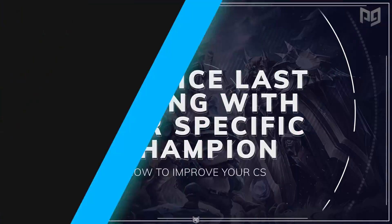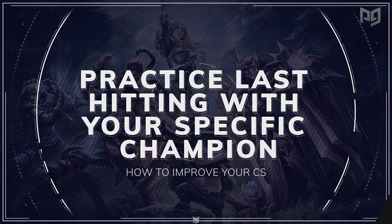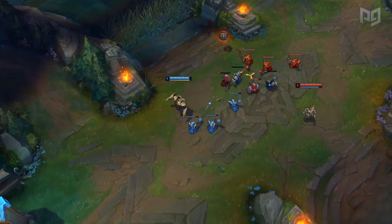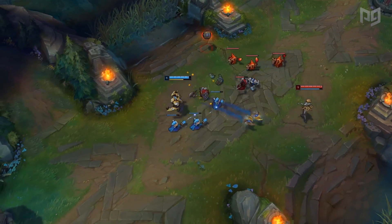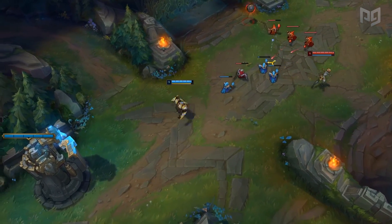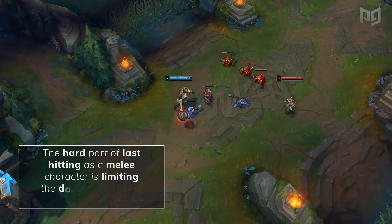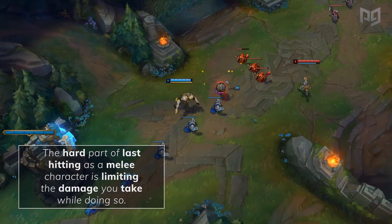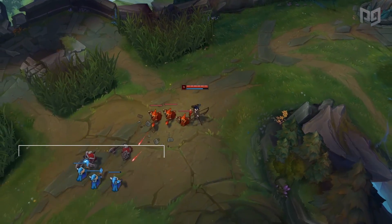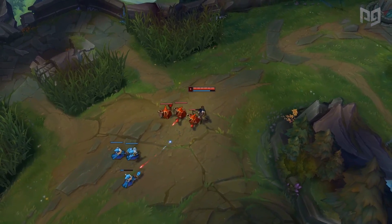Once you've gotten the hang of last hitting on hard mode, the next step is to practice CSing on champions you actually plan on playing. Different champions have different patterns and ways of optimally farming minions. For example, if you're playing a champion who deals a lot of damage with auto attacks, like Zed, this is going to be much simpler. Last hitting with melee champions is easier in terms of execution; the hard part is limiting the damage you take while doing so and also considering your own safety. Ranged champions, however, have their own hurdles to cross.